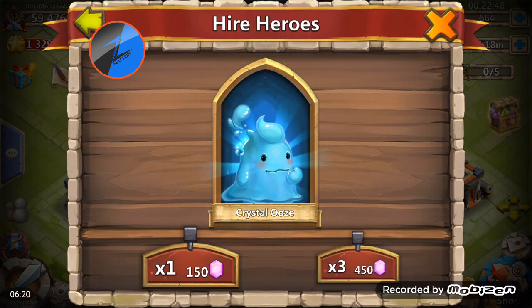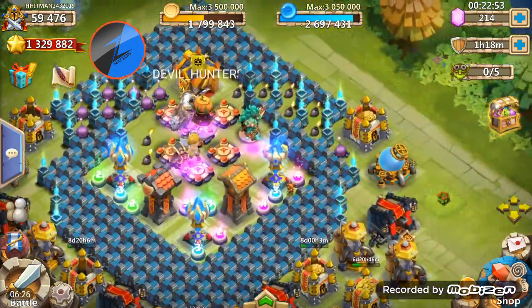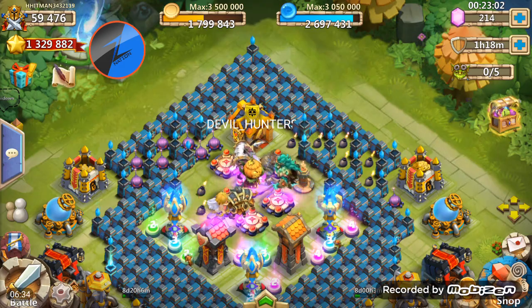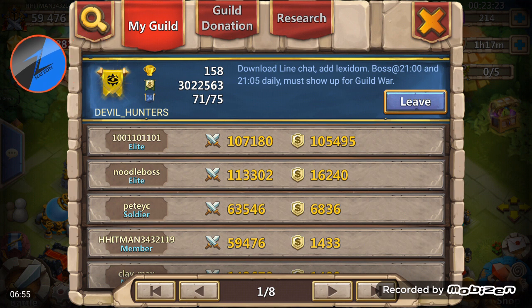Alright, do a 450. Damn, so freaking stingy, man. Well, we got him two Cupids, but on a lighter note, this account is beast for free to play — no doubt about it. He's in the guild Devil Hunters, a top 150 guild on the Android server. There are four slots available, so download Line chat and add Lexi Dom if you want to join. They get max on the boss, torch wars, and they do really well in guild wars too.